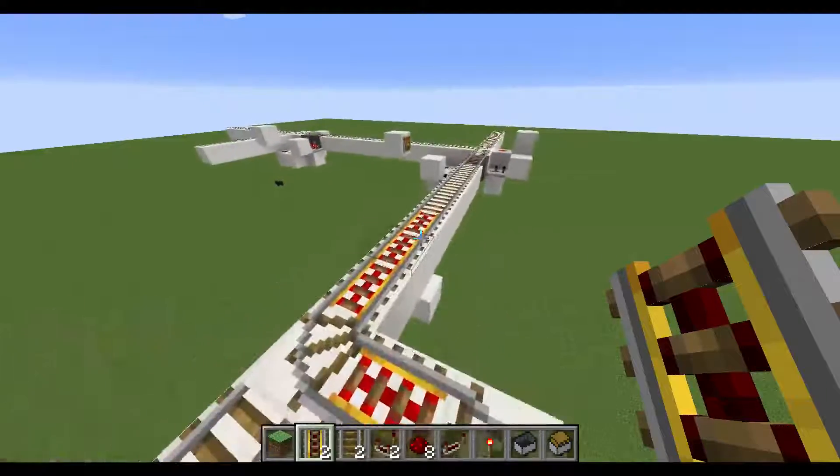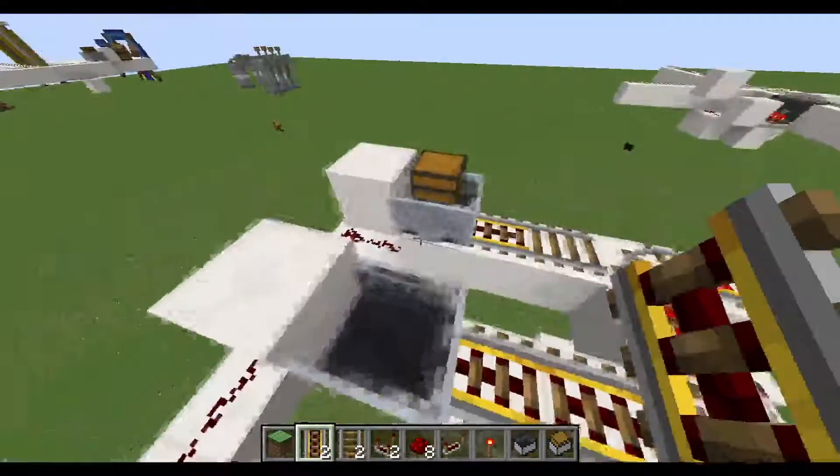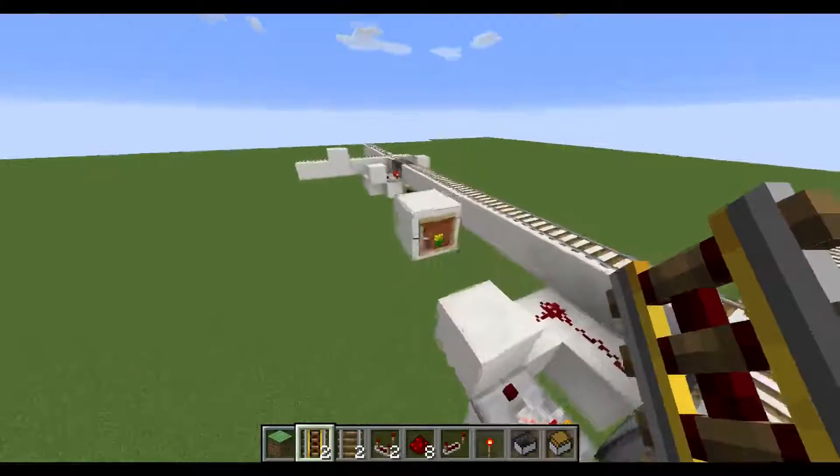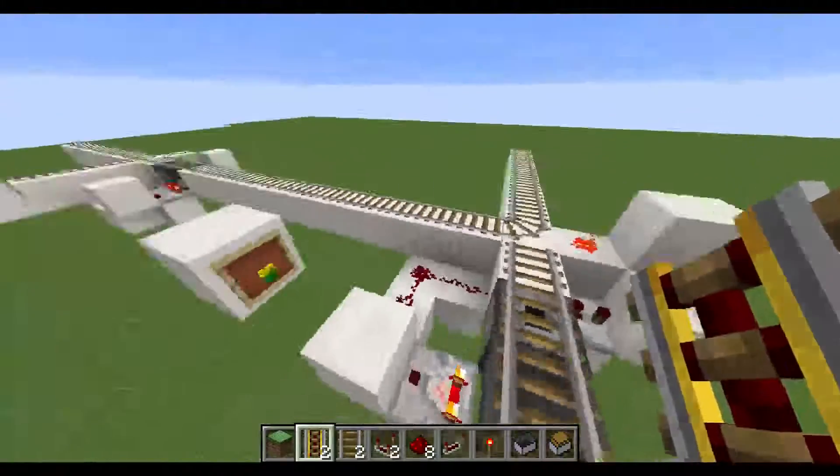Hey guys, so I wanted to make a video to show this minecart thing that I've been working on. The basic idea is you can use certain items to select which way to go.